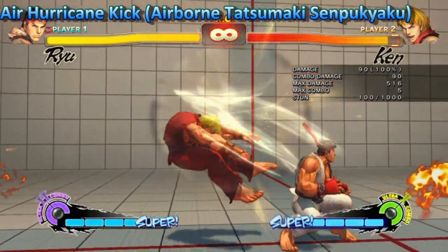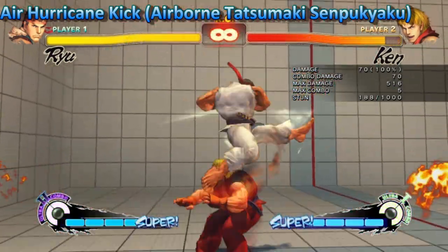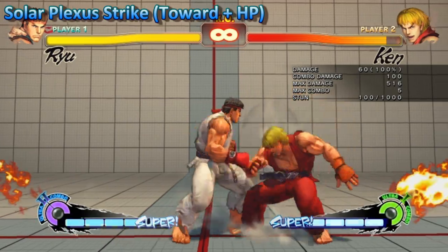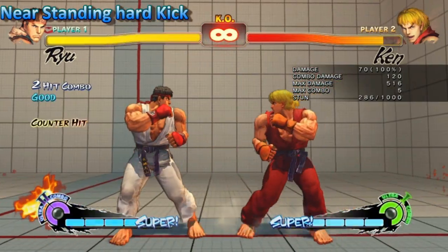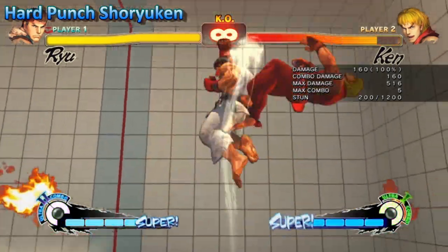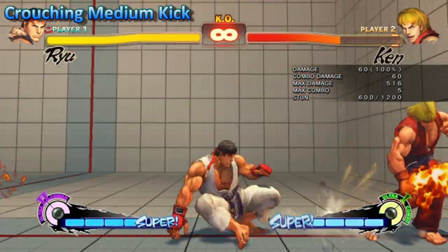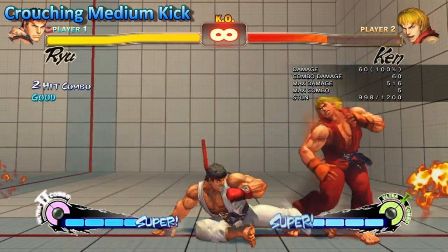The airborne Tatsumaki now starts 3 frames later than in the previous version. The Solar Plex received a straight damage increase, going up another 10 damage. For the near standing hard kick they made the frame advantage for a hit or a counter hit the same. The hard punch Ryuken is no longer EX or super cancelable and now is only one hit. And Ryu's crouching medium kick got a nice buff to its active frames — it was 3, now it's 5.